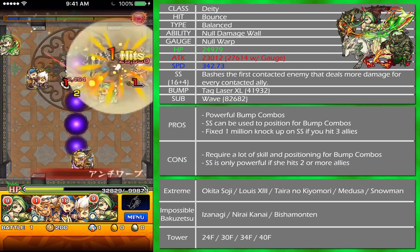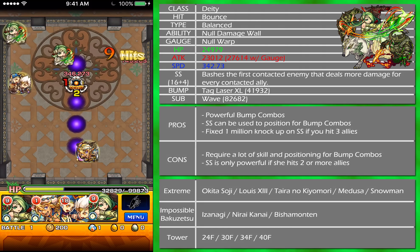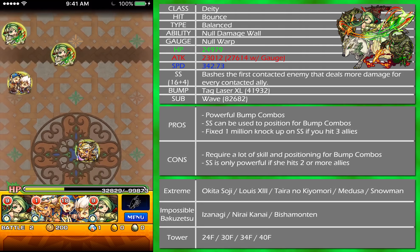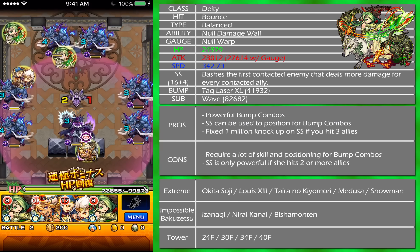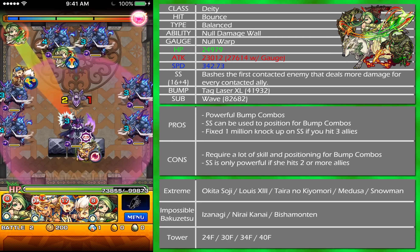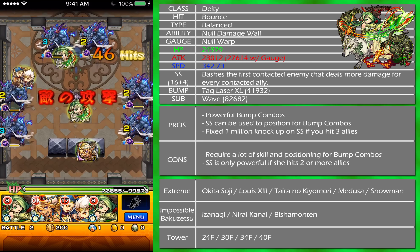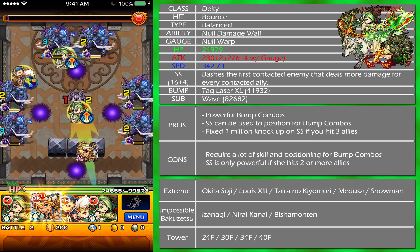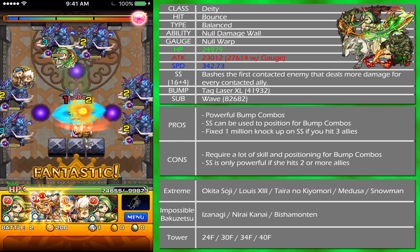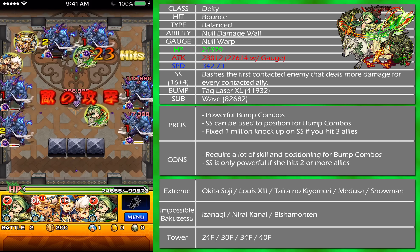The defense is down. Just proc bump combos and stuff like that and it should be okay. Let's try to proc a laser onto this Valkyrie — and I missed. As you can see, it's very hard to get the bump combos right in terms of angles. You might have to position for those, which can be annoying, so that's why it's not that great. But it is super strong if you can get it.